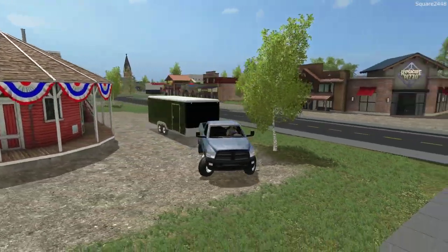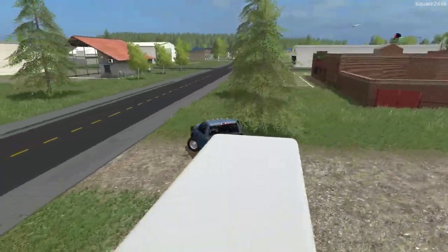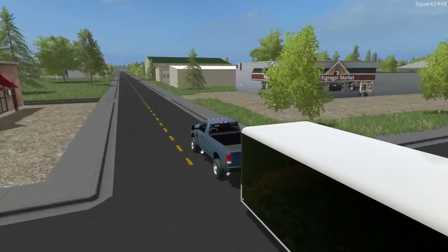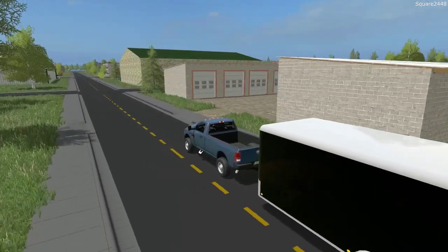This is one pretty cool setup we have here — a work truck with the enclosed trailer. Usually you could just leave the mowers in the back of the trailer, and I kind of like that as well. Maybe we could start doing that at the shop to free up a bit of room.